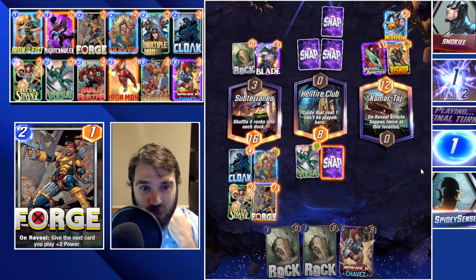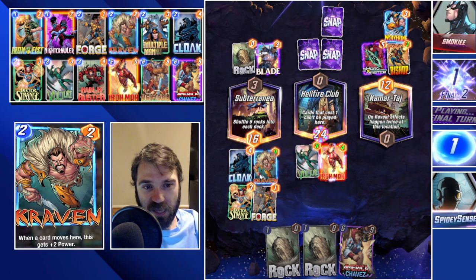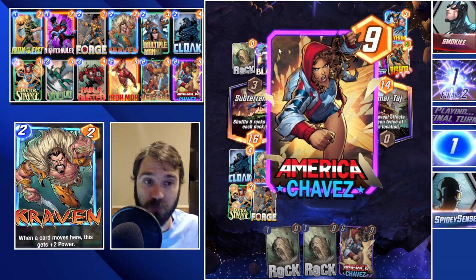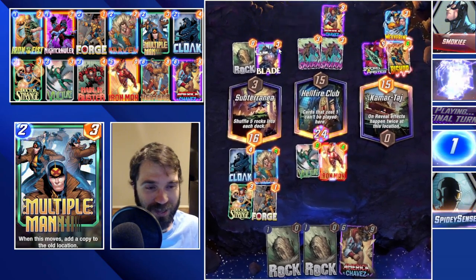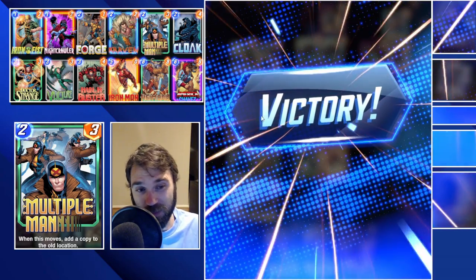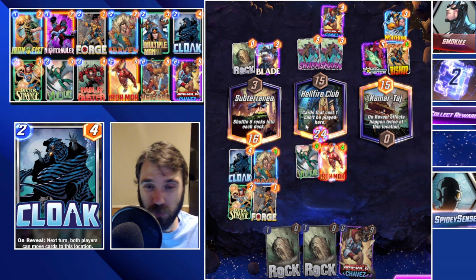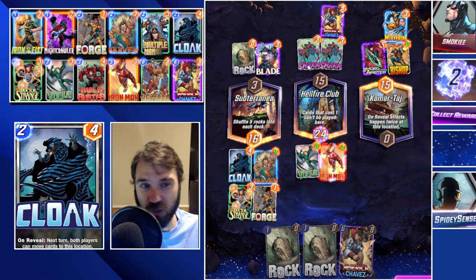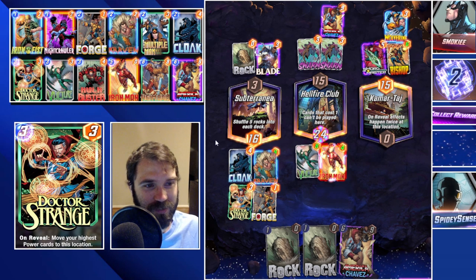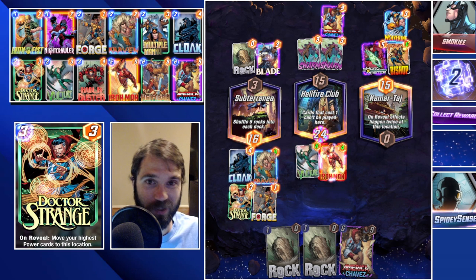They stack all of their cards in Hellfire Club and don't shift any cards around — interesting. That's the power Craven provides: it makes them not want to shift cards because they know it gives us a buff. We find the win condition with Vulture, Iron Man, and this sneaky play to stack power in the left lane. They thought maybe we'd shift with Heimdall or go for a Chavez play, but we found the win regardless. We should have snapped — let's jump to the next game.